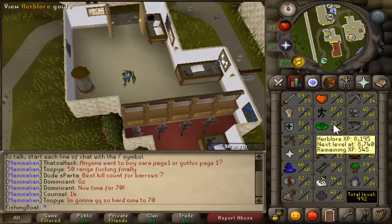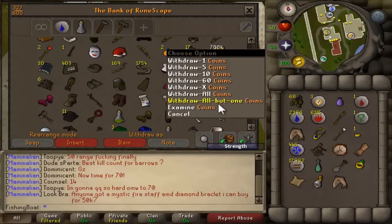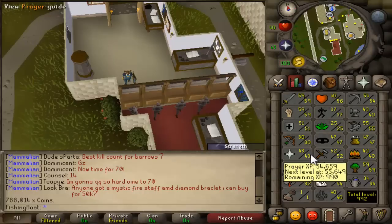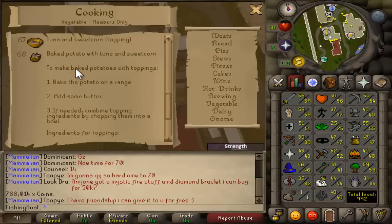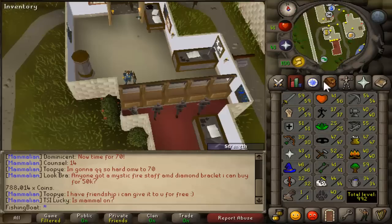I had this crazy idea of a way of making money, because my cash stack is pretty limited, as you can see. Not much cash in my bank. As a way of getting cash, I thought why not make 1k tuna potatoes. It's going to take a while because I have to make all the ingredients. I was thinking of buying the potatoes but fishing all the tuna, and when fishing the tuna I'll cook it myself. Hopefully I'll get level 68 just from cooking the tuna. That's an idea I might do in the future.